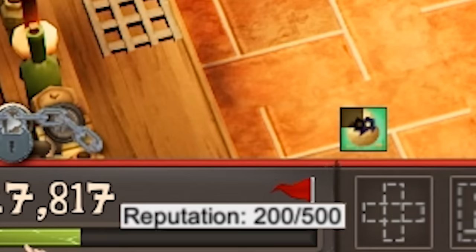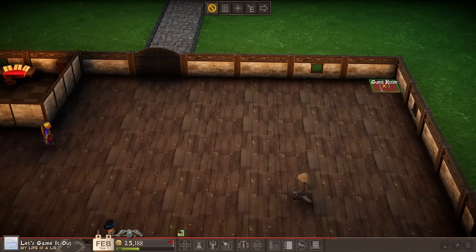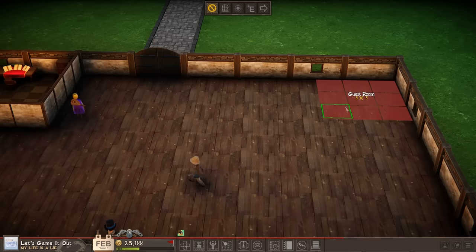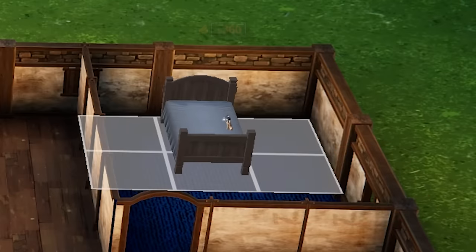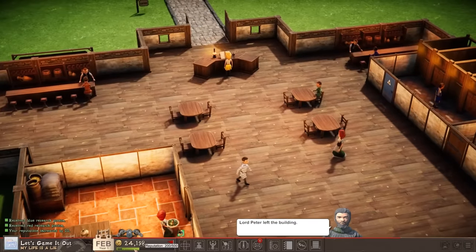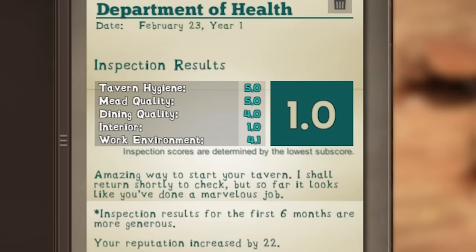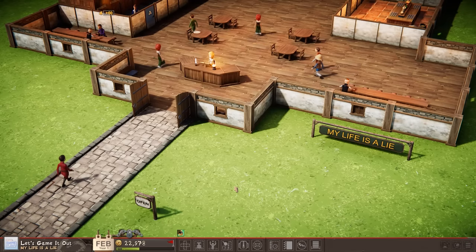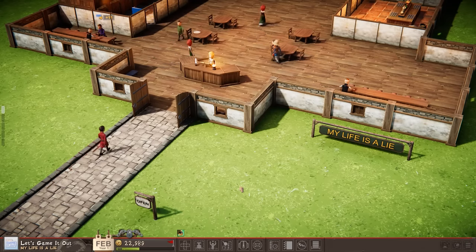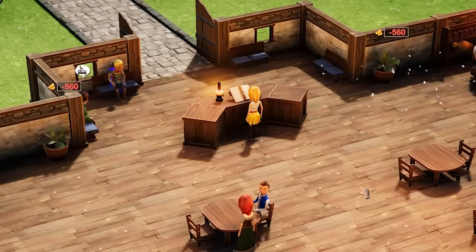Okay, reputation, you stay at 200 out of 500. I tried to do everything right here. You know what we didn't do last time? Let's build a guest room. Let's put that right over here. How small can I make this thing? Three out of four, let's do it. Nice twin bed for one. Boom, now we got the full service. How's my reputation? Still 200 out of 500. My first report - 1.0. Come on in everybody. Enjoy the nice life here at My Life Is A Lie.